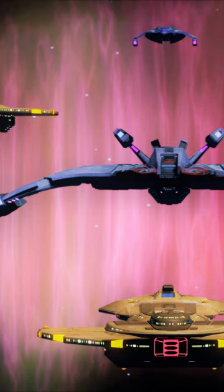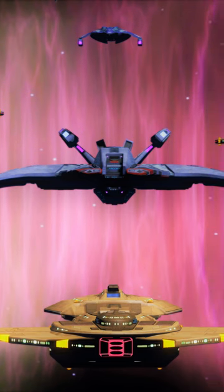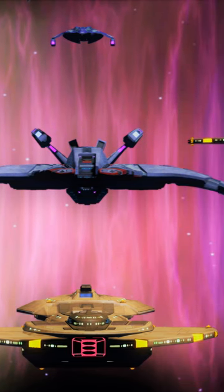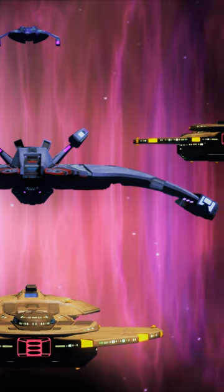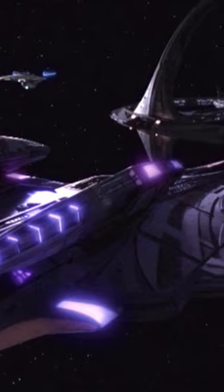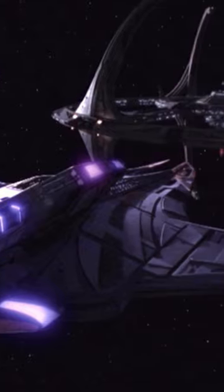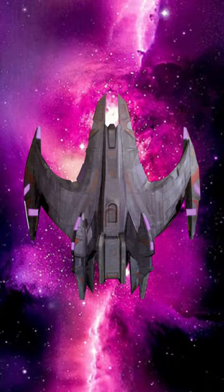One of the most beautiful starship designs to come out of Deep Space Nine was the Jem'Hadar Battlecruiser. This appeared as early as in Purgatory's Shadow, and the full physical model was first seen in Ties of Blood and Water, with numerous shots of it in relation to the station. It's a very beautiful swooping shape and is quite dramatic and imposing.